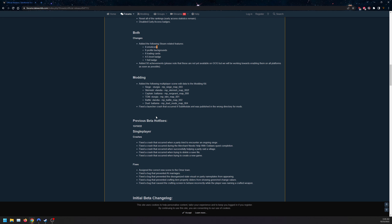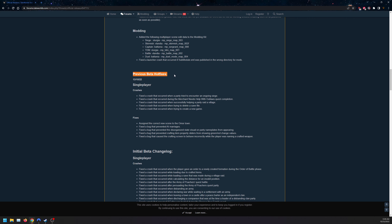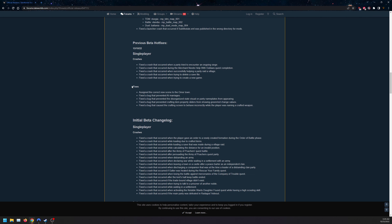For those who skipped the 1.9.0 video, the previous beta hotfixes are also included in this official release. These include a bunch of crash fixes: starting a new game, deleting an old save, helping a party raid a village, the emergent needs help quest, a party trying to encounter an ongoing siege, and fixes for assigned scenes and preventing AI marriages.